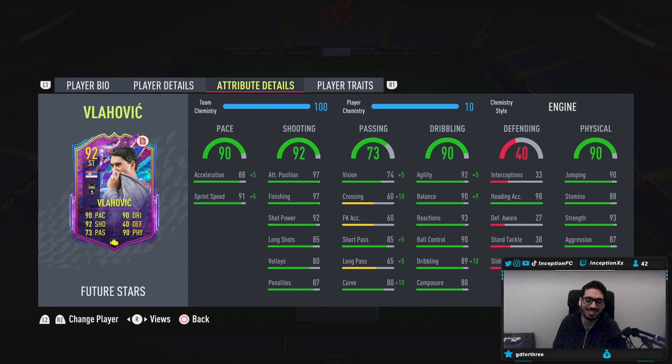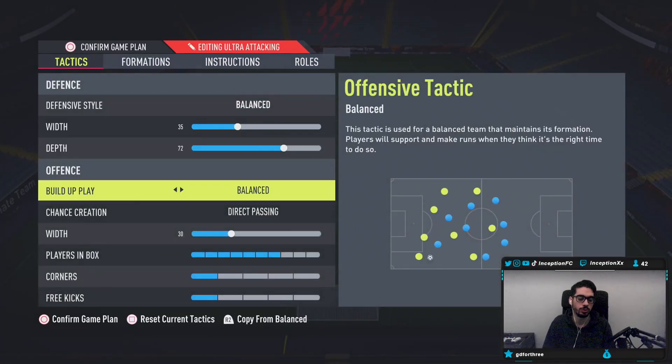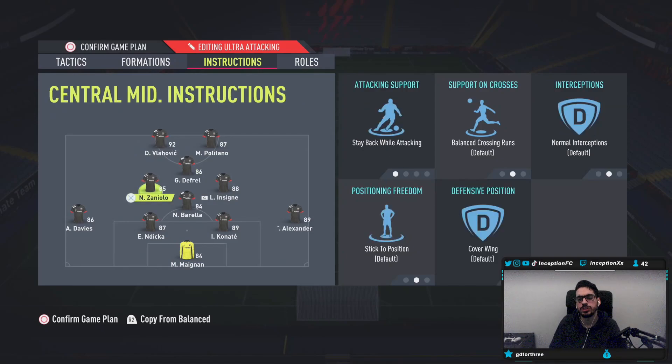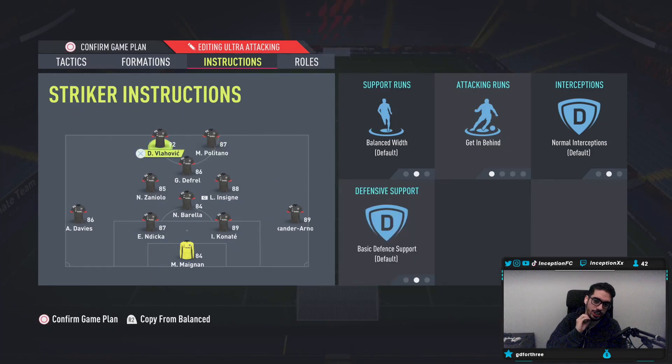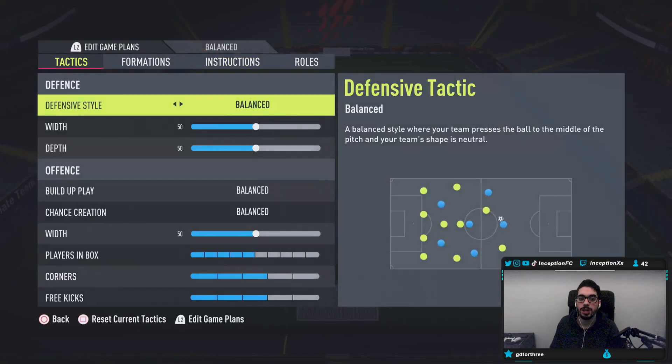For physical stats, he's working with some very, very good stuff considering the fact that he is a high and average body type. With Vlahovic in-game, we are going to be working with a card playing in the striker position in the 4-1-2-2 tactic. As you guys know, when we do reviews, I will switch off and on the instructions. He's on "get behind" while the other is "come back in defense" — so on "get in behind" with Vlahovic in that left striker position, we'll be able to test out what he's like on the attack, pushing forward and all of that good stuff.